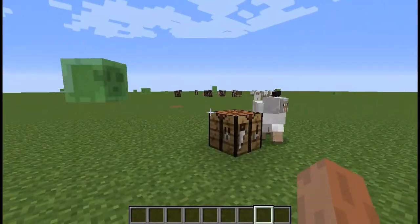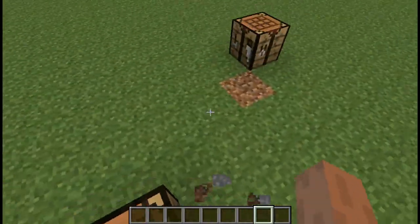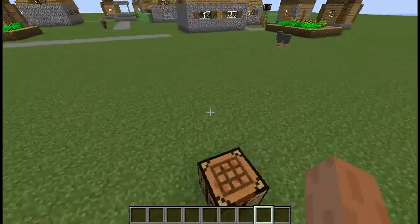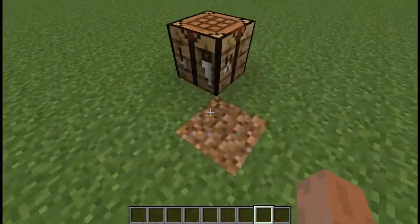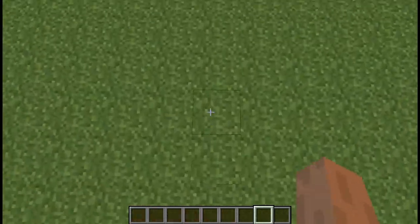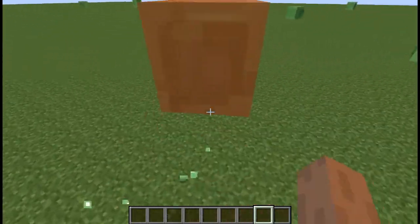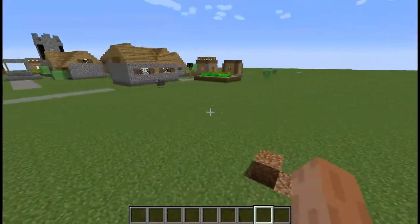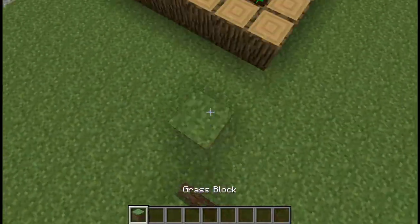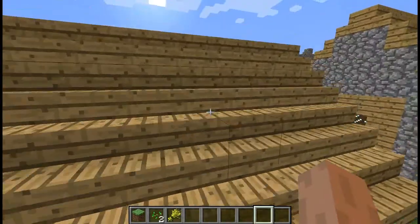One thing I want to ask you: we've got batteries to provide power now, and I think that system is fine. But I want to have a proper power system. What I want to hear from you is whether I should make my own power system, or use an existing one like Industrial Craft, Thermal Expansion, or Build Craft. There are already quite a lot of power systems, and I could make a new one, but using the others would be fine as well. I just wanted to hear your opinion.